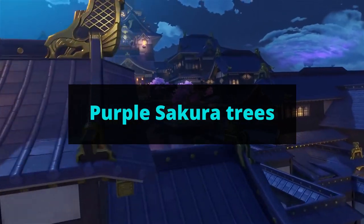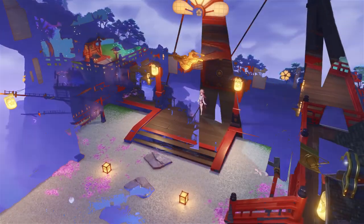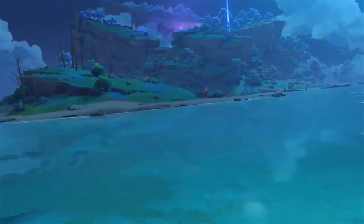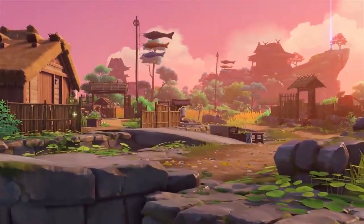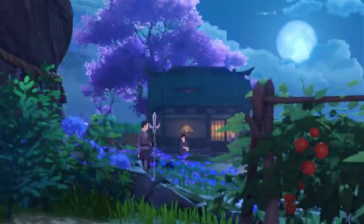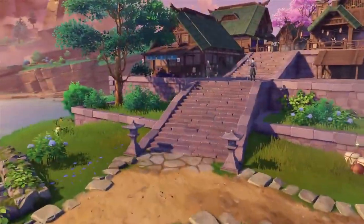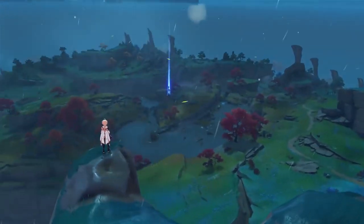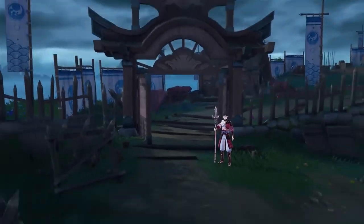Why are there so many purple sakura trees in Inazuma? Sakura trees mean beauty and royalty, and since this is a rare breed, they also signify spirituality and divinity. Could it be that the visions being confiscated relate to the power the Shogun now possesses? The high concentration of visions in certain areas may have made them look like this, especially in larger towns where vision hunters store and move their confiscated visions.